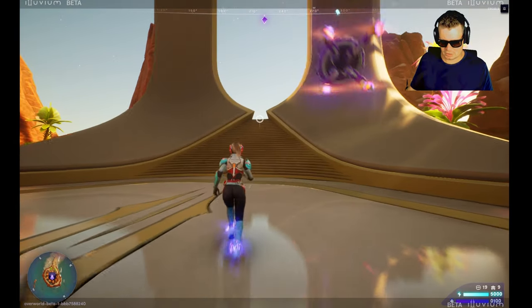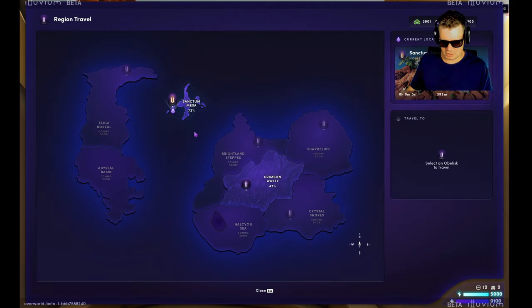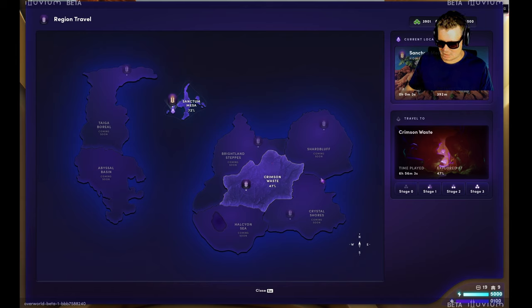The first thing you need to do is go to the objects and press E to interact. It opens up and we're currently in Sanctum Mesa, which looks like a resort. We want to go to Crimson Waste, because that's the only place we can go in private beta. These are cryptons, which is a material you need to purchase to enter these regions when the full game is released, but at the moment we're in private beta and it's free.